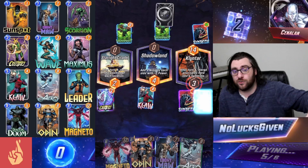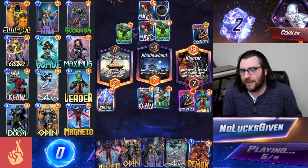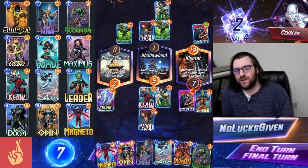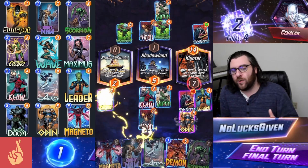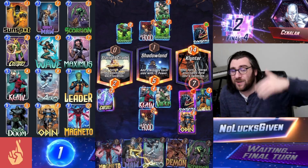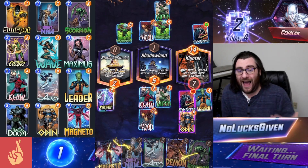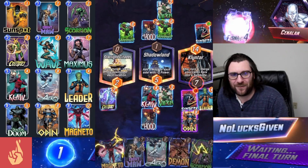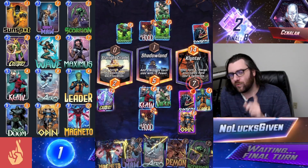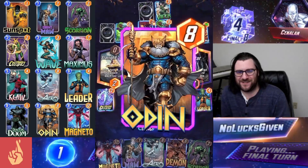We are winning in both of the other two locations, so as long as we Leader in both of those other two locations each turn we will maintain that lead, and that lead is really important. Priority is really important with this deck because it means we get to activate our Odin before my opponent has any means of disrupting us. That is going to be powerful — we're going to be winning in Clintar and in both of the other two locations with the exact same plays as my opponent. Feeling pretty good about our chances, but my opponent is going to snap back.